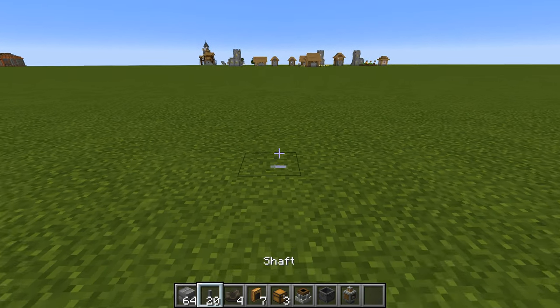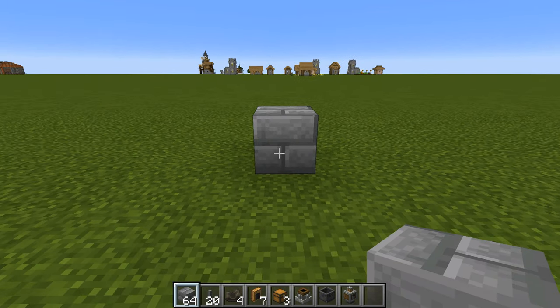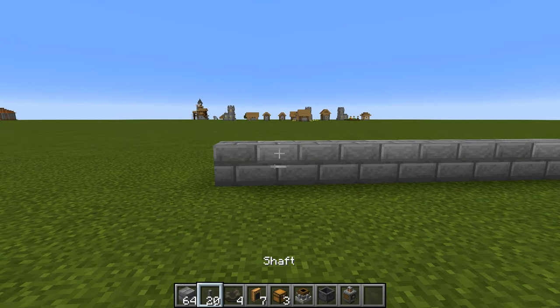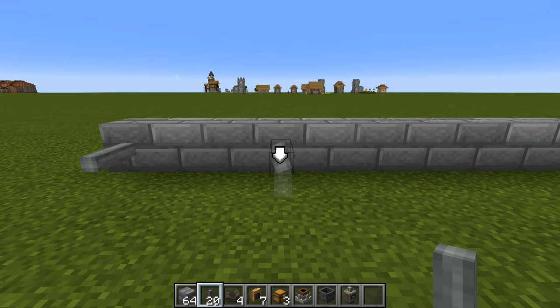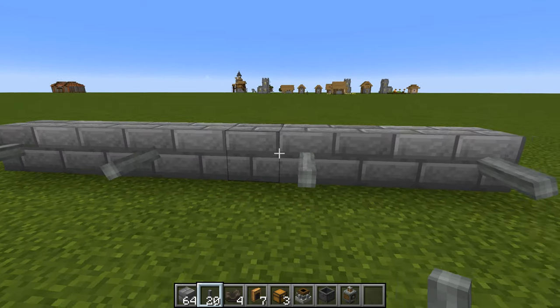The first thing you want to do is select a wall to build against, then get some building blocks and make a row of ten. Onto those you can place a shaft, then skip two blocks, place a shaft, skip two — going all the way back to the beginning so you have four shafts evenly spaced with two blocks apart.